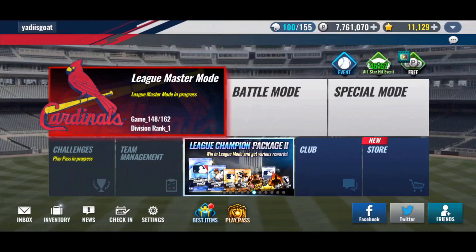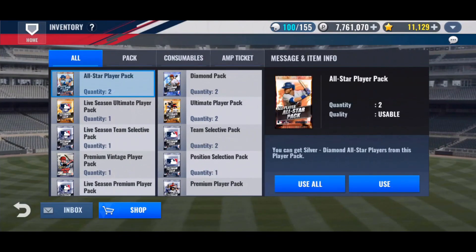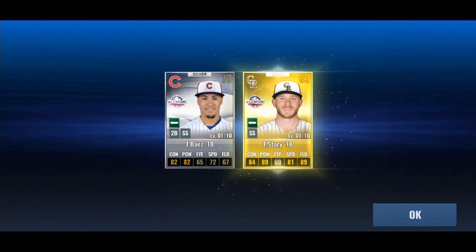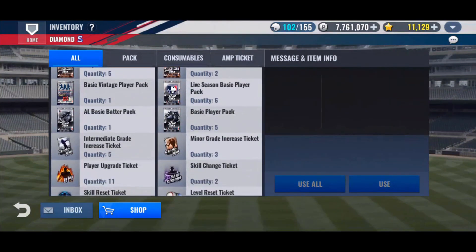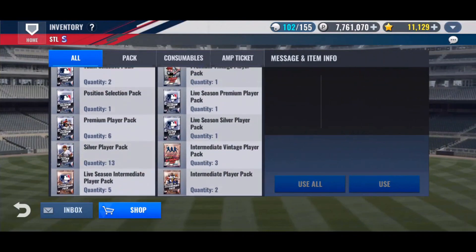Hopefully farming later in the week I end up getting some more. I'm also going to open up my two All-Star player packs. I don't think either are Cardinals — one of which is actually a Cub and a pretty solid Trevor Story card. Neither of those are useful for me, they'll just be Mulch. I'll get back to the rest of the packs later this week and do some skill change tickets then.